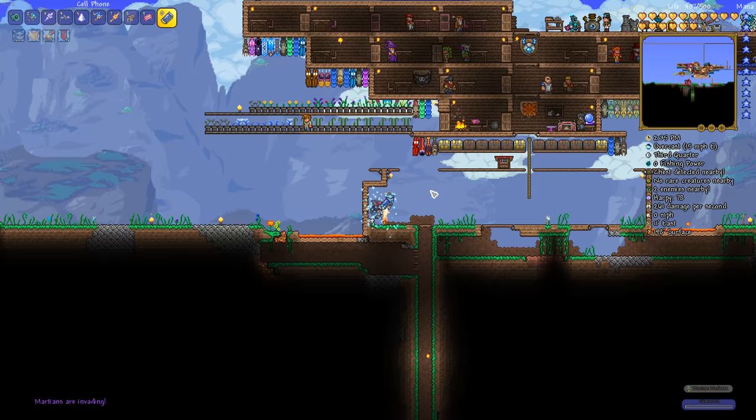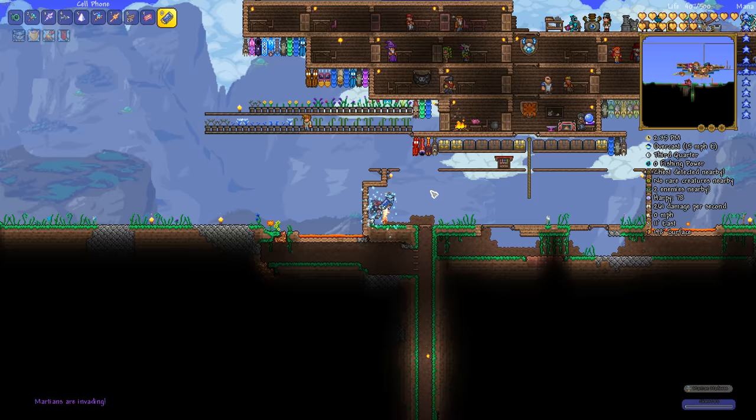Do not kill the Martian Probe, and you will see a message in the bottom corner saying 'Martians are invading.' At this point all you need to do is teleport back to home and you are ready to get Martian Madness underway.